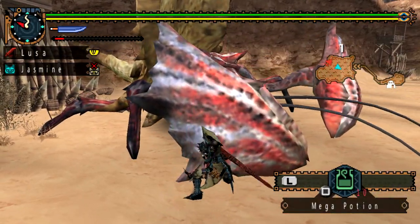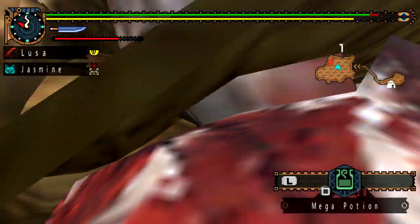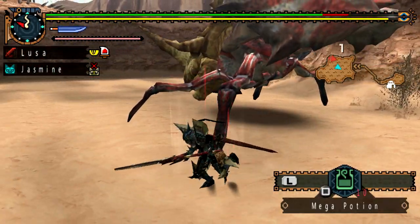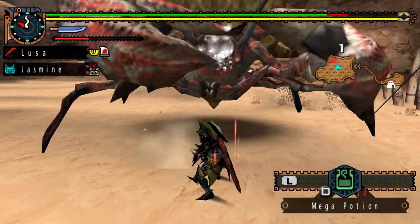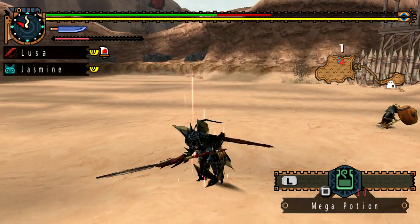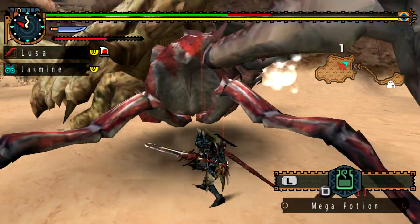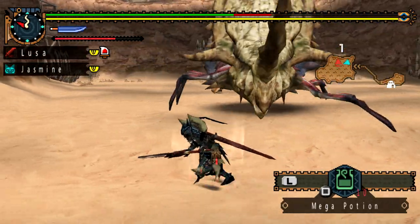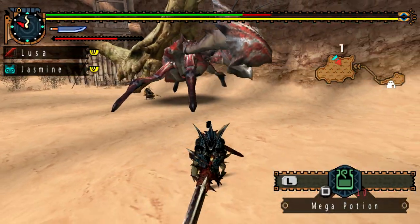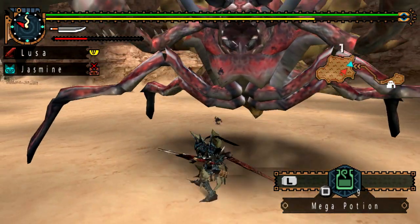Going into the G rank Damyo Hermitaur armor set — the Hermitaur X armor — you are looking at an initial defense of 410, a max defense of 550, fire resistance negative 15, water resistance 15, ice resistance negative 20, thunder resistance 0, and dragon resistance 5. Your skills include Guard Up, Defense Plus 20, Bomber, and the odd one: All Resist Negative 3, which is a negative skill. It probably relates to resistances, but it's pretty easy to get rid of with the 10 armor slots you have to play with.